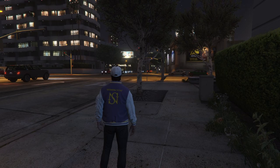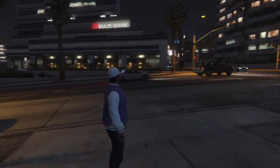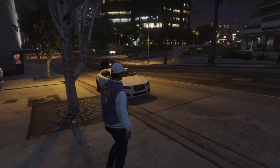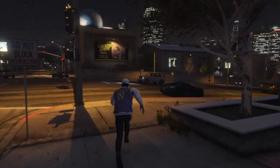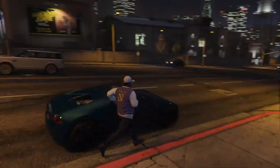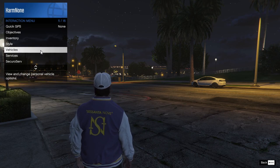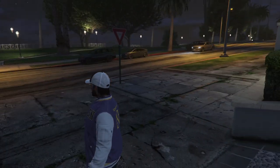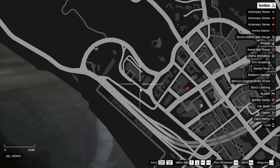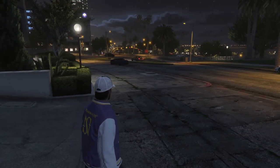Here's me calling my mechanic and asking him to deliver my Adder. As you can see, it takes quite a long time. But if you already have a vehicle out and you want to drive a different one that's too far away or inconvenient to retrieve, you can open up the interaction menu, go to Vehicles, and request your personal vehicle as long as you already have one out on the street.